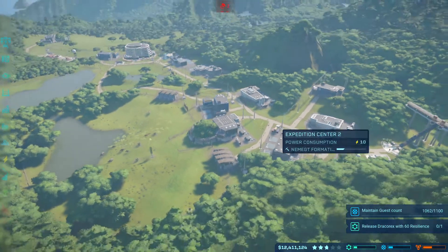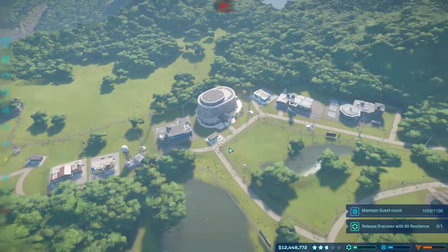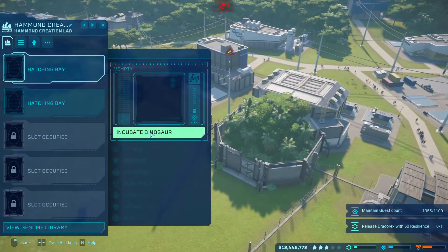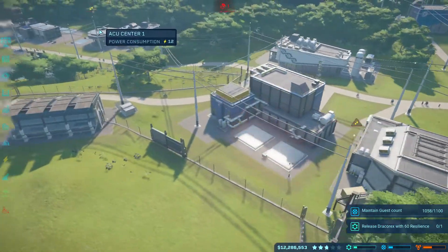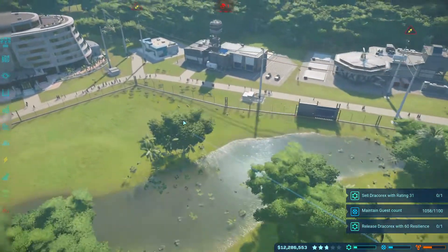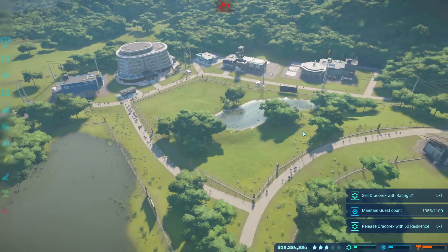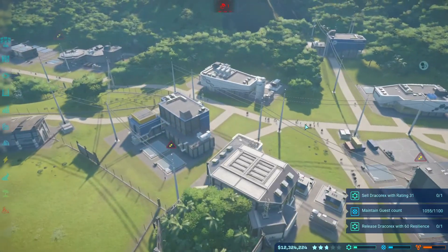We need to maintain a guest count of eleven hundred, so let's see about that. I think I might hatch another Ceratosaurus — I believe we only have the one. Oh wait, we have two there — all good, because they don't like a big population.